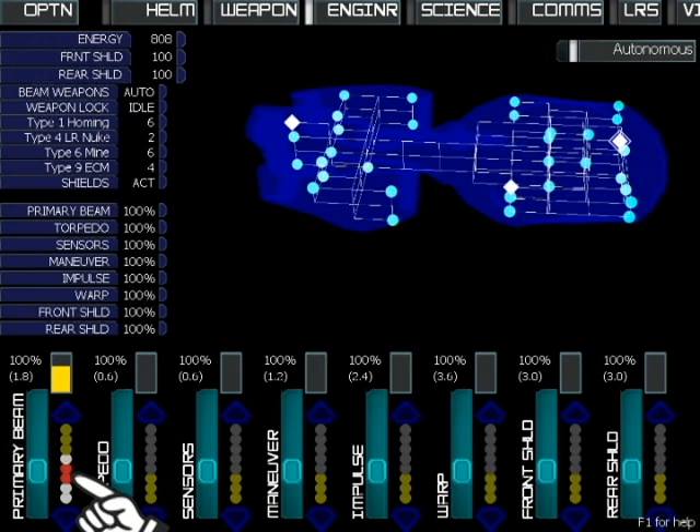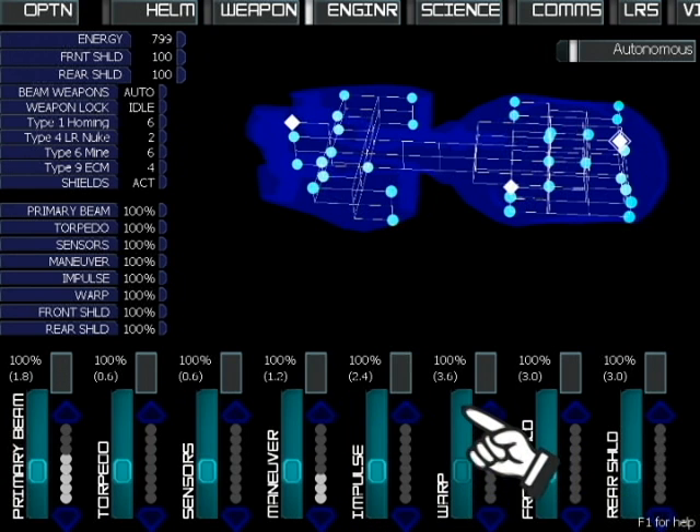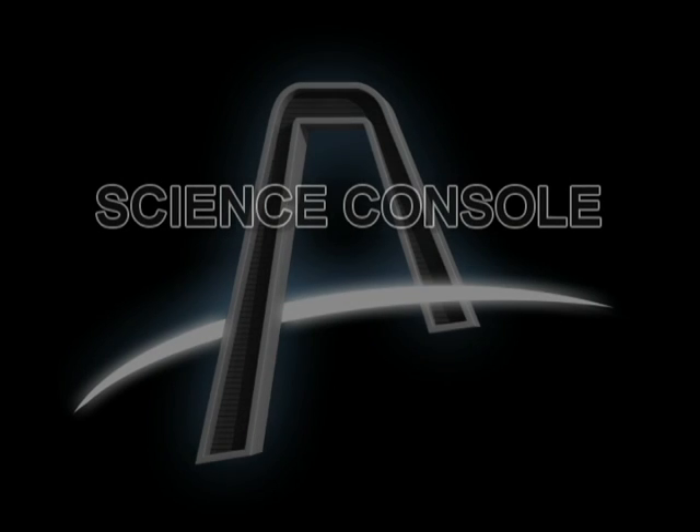The ship only has eight dots of coolant. Coolant is not depleted or used up, but there is a limited amount. Once you've allocated all eight dots of coolant to various systems, no more coolant can be used until you free some up. The engineer needs to pay attention to control and overcharge systems appropriately. If the Artemis is going head to head with enemies, overcharge the front shields. When running away or heading back to base, increase power to warp. When the helm officer is turning behind an enemy, overcharge maneuvering. Remember: try to keep things cool.